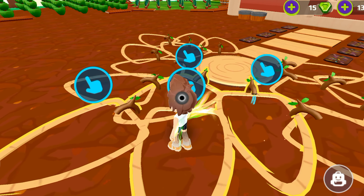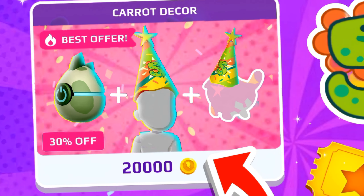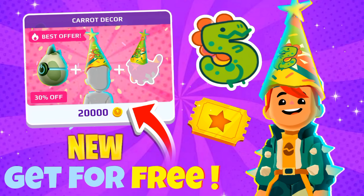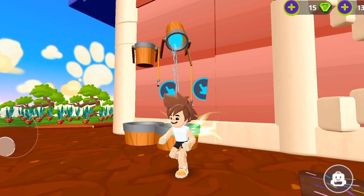Let's talk about the free items. In the next update, you guys will see a free pack in the purchase store. You just have to click the pack and all the items will be yours. Let me tell you which items you will get for free.